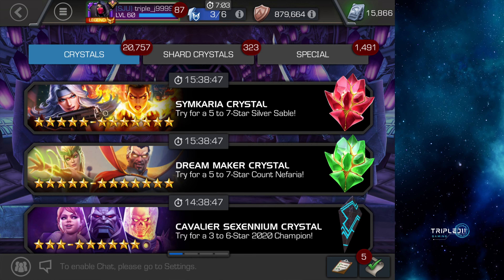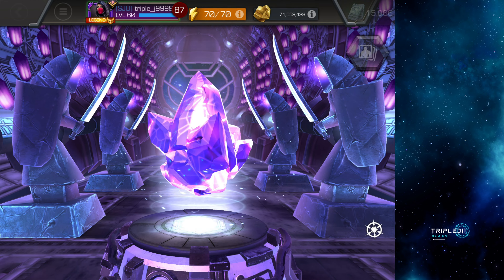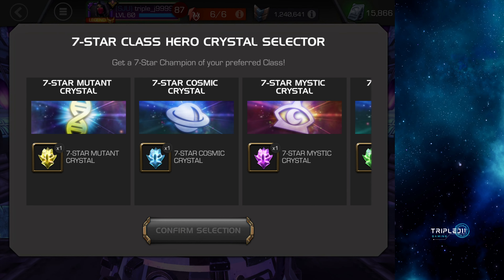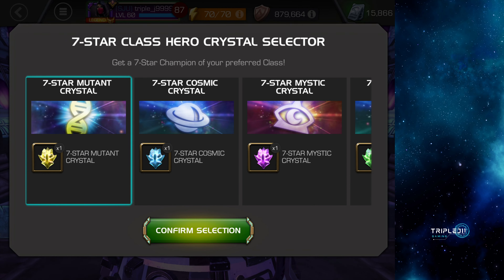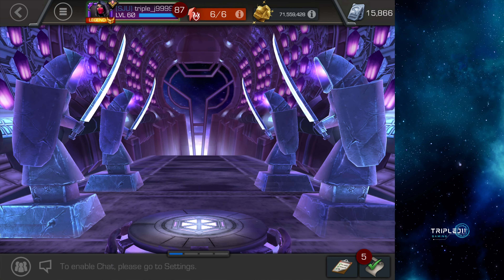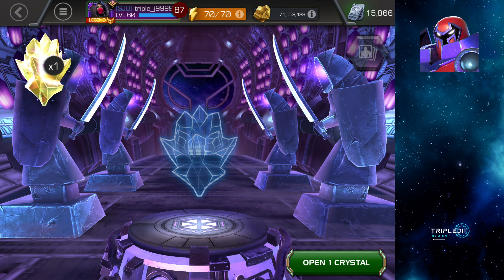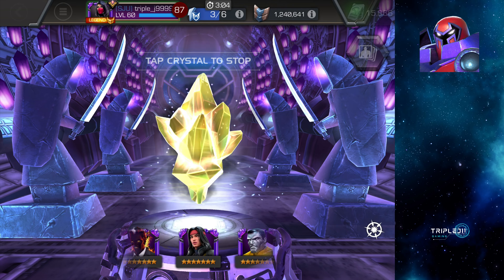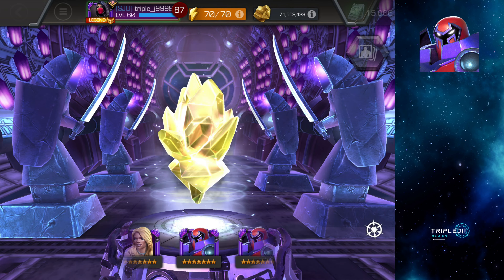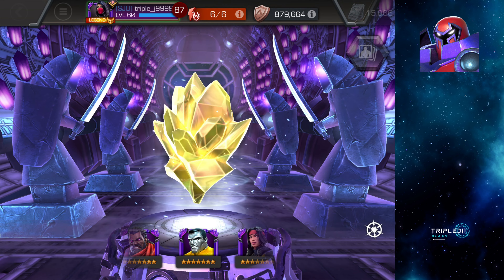Now the class seven-star crystal — and I think I'm going for Mutant. I want to dupe Onslaught. Let's try and dupe that Onslaught. He was the first one in the reel, so you know what that means — I'm not getting this guy. I am not getting Onslaught. Stupid superstitions, let's see.